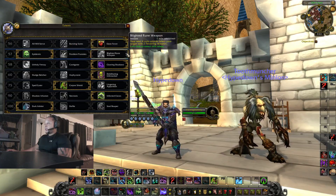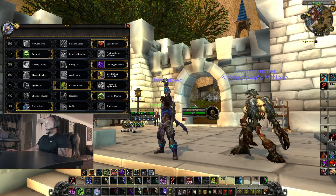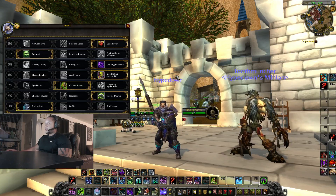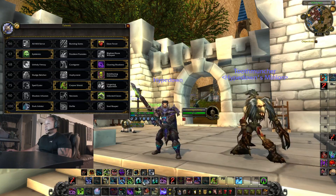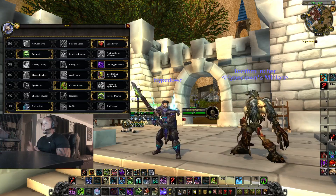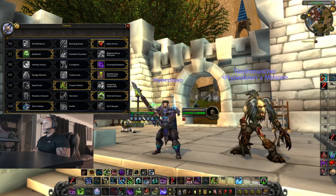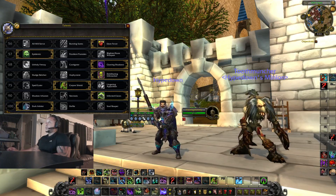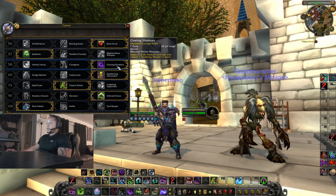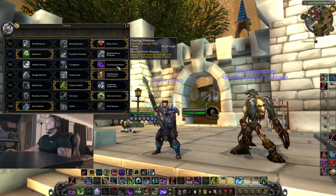Epidemic — this is your move you can pop wherever you want. You only get three stacks but you get Runic Power from it, and you can pop it no matter where you are. This is really awesome to use in RBGs — it adds a resource for dealing damage when targets are far away, and it makes Scourge Strike ranged and deals full shadow damage, so you don't have to go into the fight.